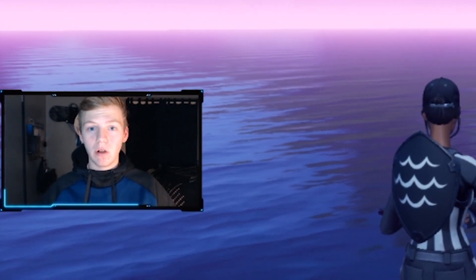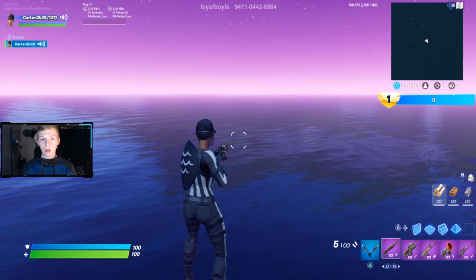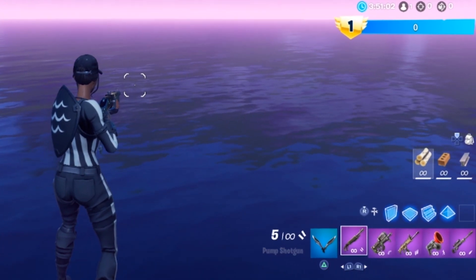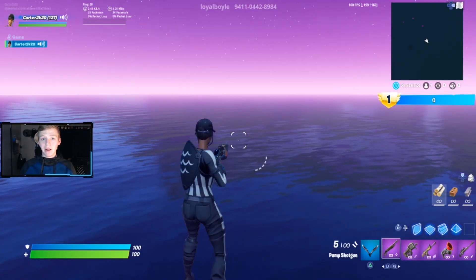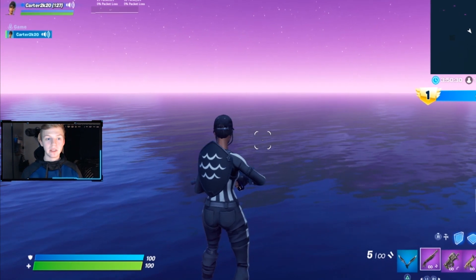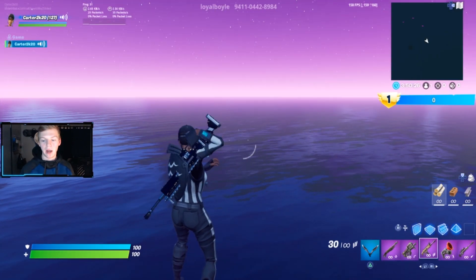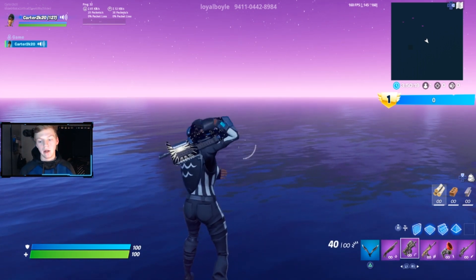This is one of the main downfalls of controller. On controller, you have to click L1 or R1 every time you want to switch a weapon. So if I'm trying to get to my grappler, I either have to click R1 one, two, three times to get over, or I can click L1 one, two times to get over to my grappler. Either way, it takes extra time and every second in Fortnite counts. To be able to get the shot off right before the other person does can save you your whole match if you were just able to go straight from your grappler straight back to your shotgun without any delay.